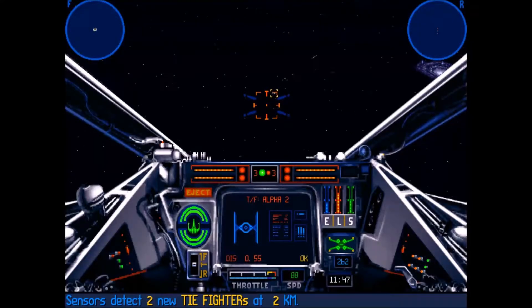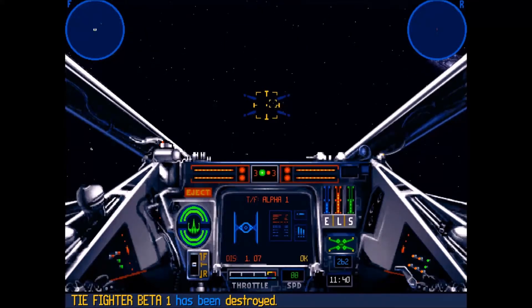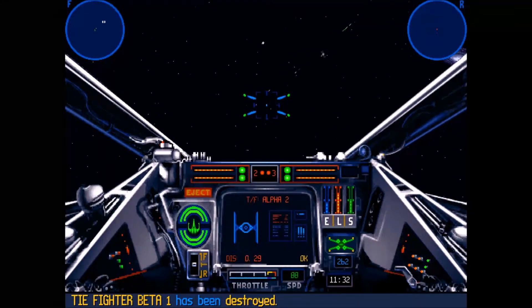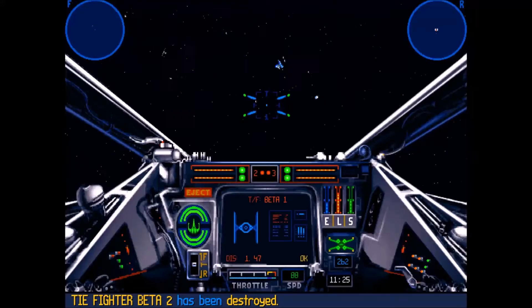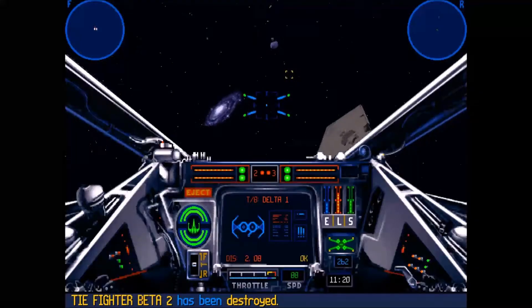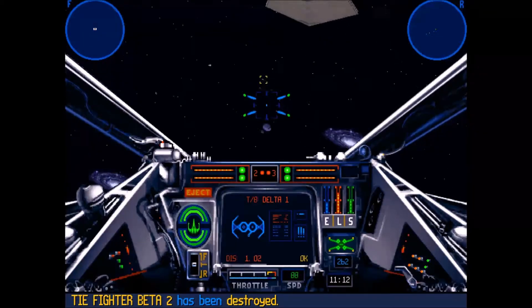Ace in the hole — wait, no, I didn't need that one. That one I did. There we go. Sucks to be you. Sucks to be you too. Now I've just got a couple more bombers — a little laser to the face, but that's okay, that's what shields are for. That's why I prefer X-Wings over TIE Fighters. Flying in a TIE Fighter can actually be kind of fun, but there won't be any of that for a while.